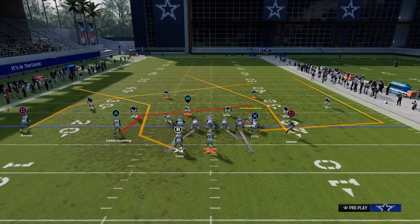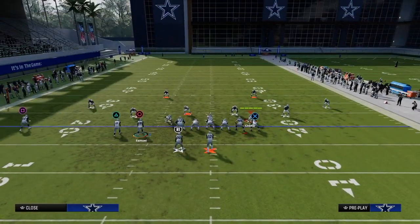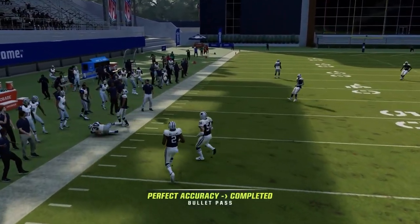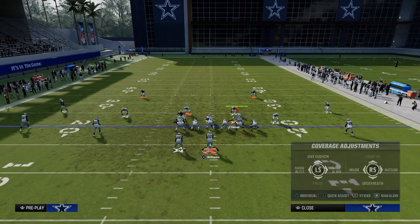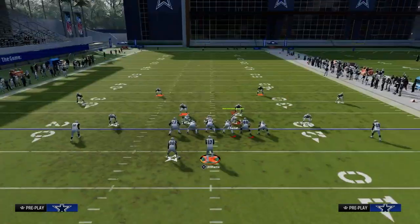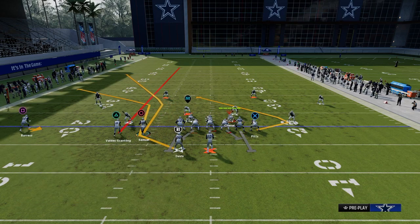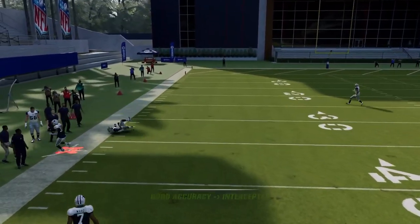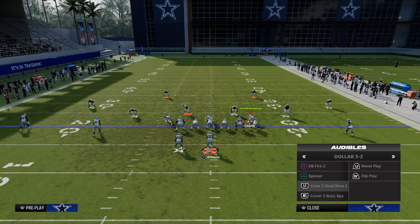Another route combo — kind of low-hanging fruit but worth touching on. Streak the slot, motion over this deeper corner route, creating a makeshift double corner but super deep. Against cover two with 30-yard clouds, the streak will clear out the deep half and you can throw this on the sideline for a big play — unless they make a great play. That's one way to attack that coverage.